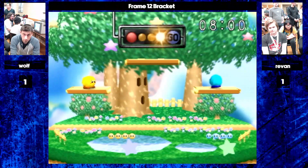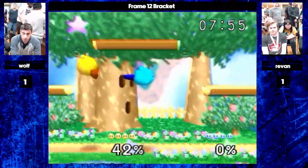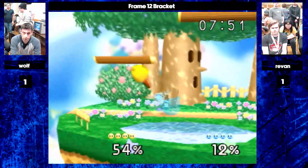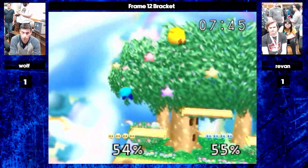Blue — switches into the blue. And immediately goes to the top platform. See, that's that unreactable down-air that you can do from the top platform — that makes that position so powerful. And we're seeing the DI here from Revan, using that DI to minimize the impact of Wolf's combo.